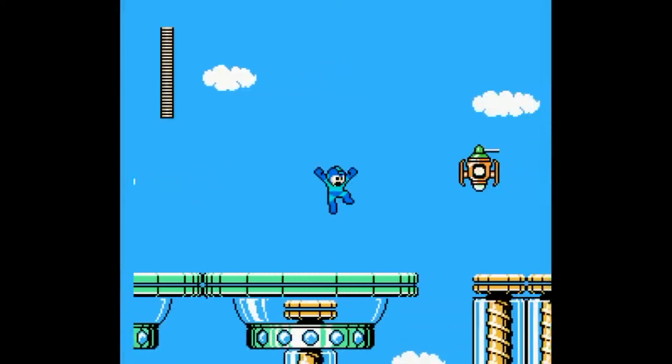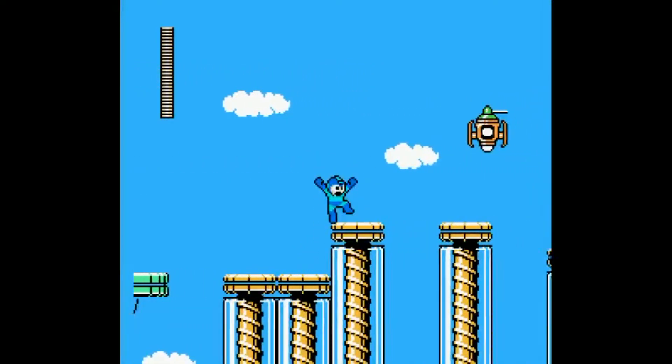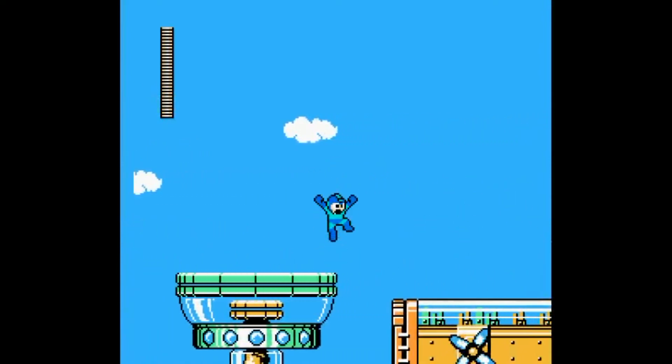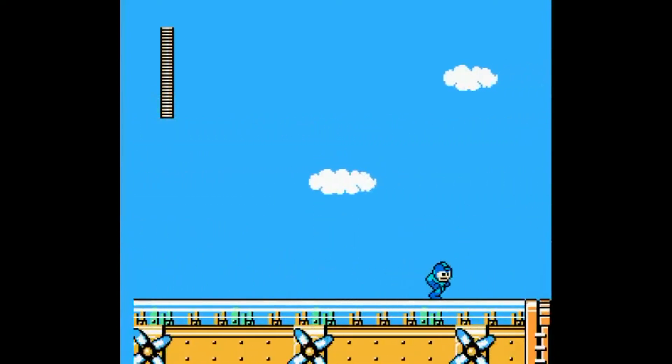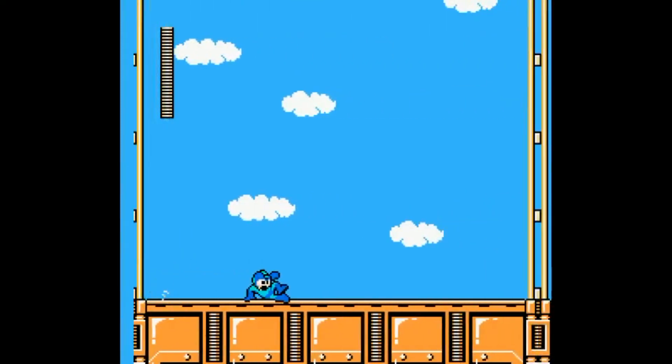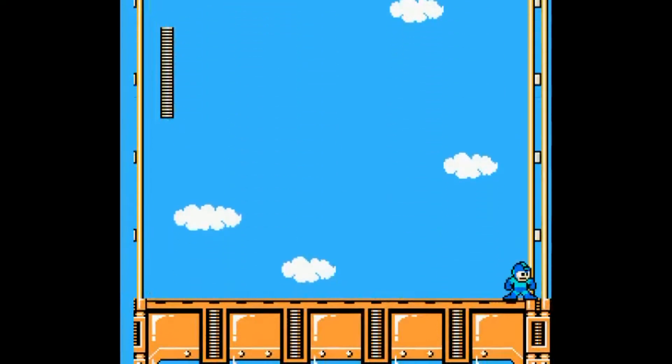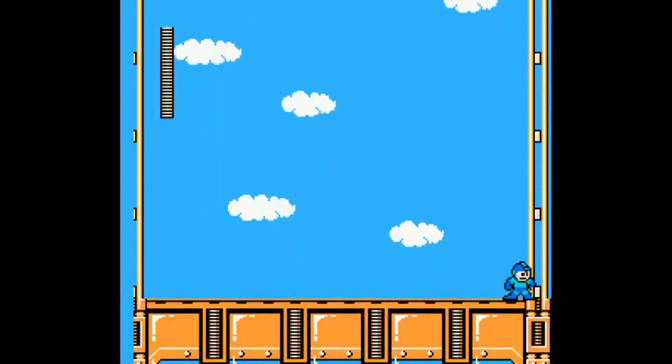So some of the enemies work differently, such as these ones. They fire a shot at you based on where you are, so the best bet is to have them shoot straight if they have to shoot at all, so it's easy to dodge that way. This screen scrolls you downwards — a painful reminder that at this stage you're going to be doing something with that downward scrolling gimmick that's going to be nasty.